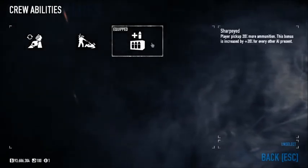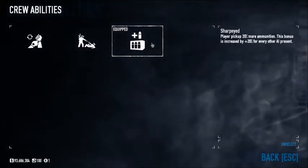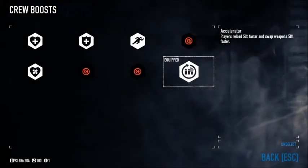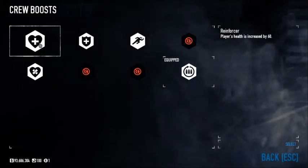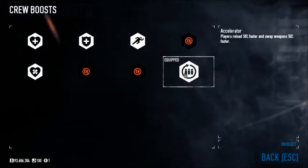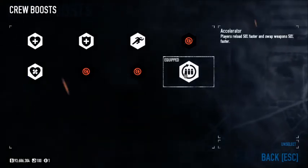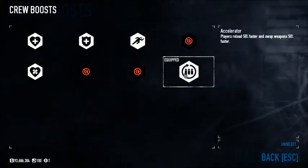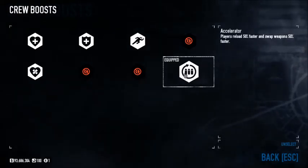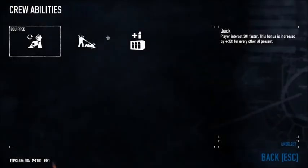And finally: player picks up 20% more ammunition, increased by plus 20% for every other AI that's present. So that's a 60% increase in ammunition — you're not really going to have an issue with ammunition rolling with the AI if that's the case. Then we got these guys down here. I'm not entirely sure if these work 100% like I think they do, because it says players reload 50% faster and swap weapons 50% faster. I'm guessing that means all of the normal player characters. I just played a couple of games to check it out, get some continental coins to buy some more of these crew boosts and crew abilities.